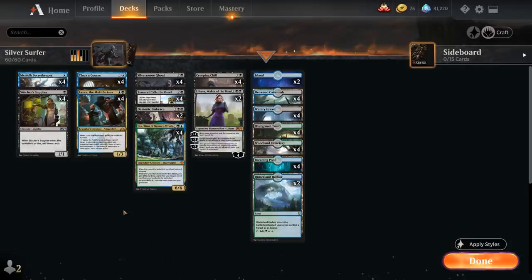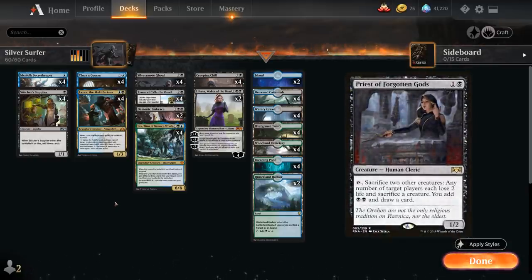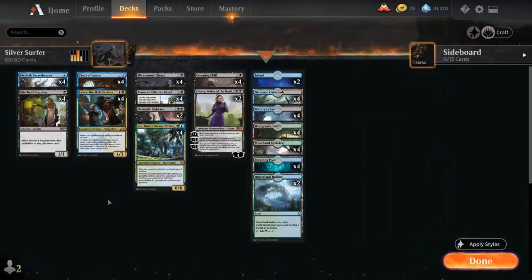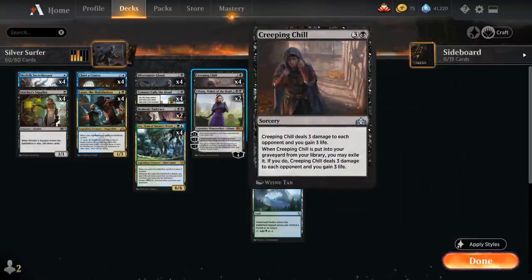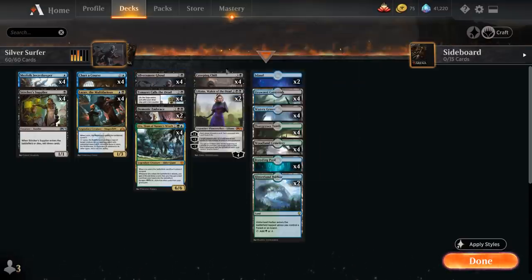The deck does have a lot of differences from the Grixis Titan Shift deck. We're not playing Priest of Forgotten Gods and the same sacrifice synergies, but one card we are including is Creeping Chill — a great enabler for Silver Smote Ghoul. It's a 4-mana sorcery dealing 3 damage and gaining us 3 life, but when milled from our library we can exile it for free. This means on turn 1 we could already return a Silver Smote Ghoul from the graveyard if we mill it alongside a Creeping Chill, leading to very explosive starts.